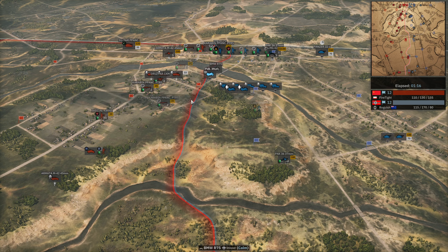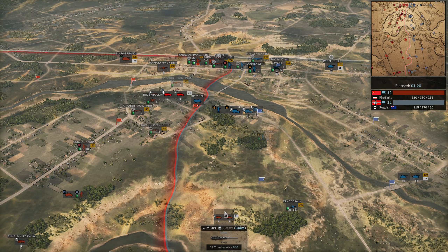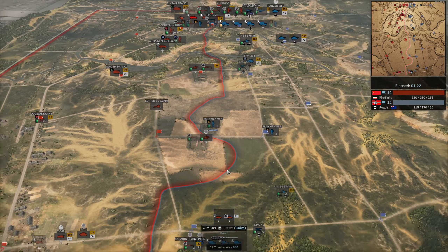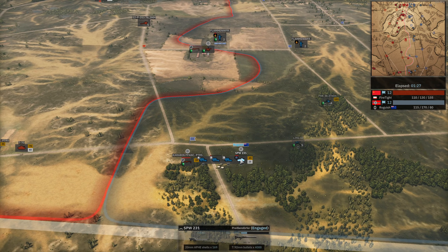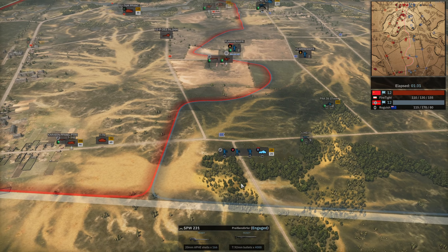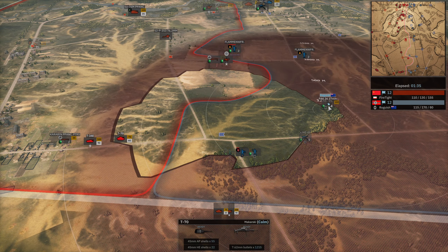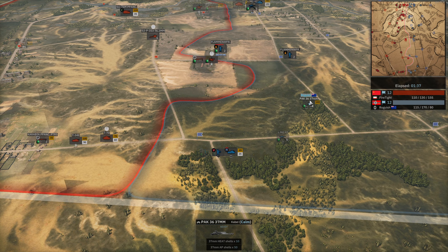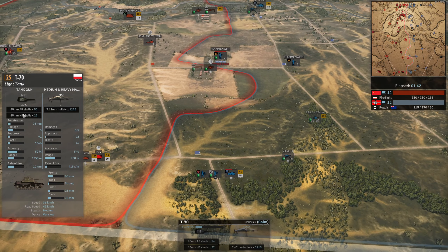It takes forever for that transport to go down. Panzerbüxen generally aren't worth it in my opinion - they don't have the penetration to do anything. Another one going down, second one doesn't get into position. Versus 50-cal half tracks, they're not going to be able to do much. 231 getting in, PTRS didn't manage to get any kills. Now T-70 and T-34 are going to be coming up so we have to be careful.